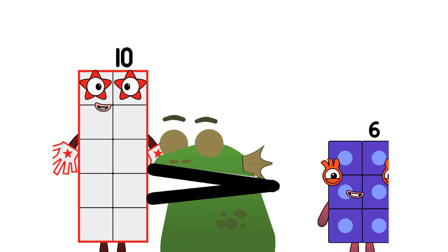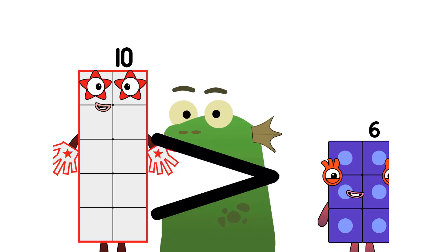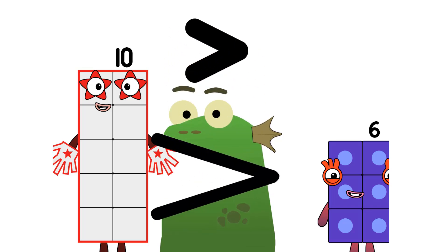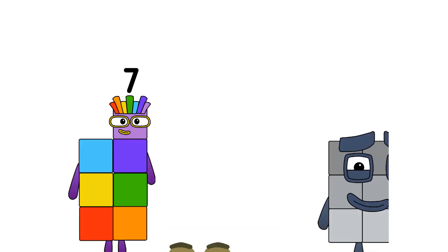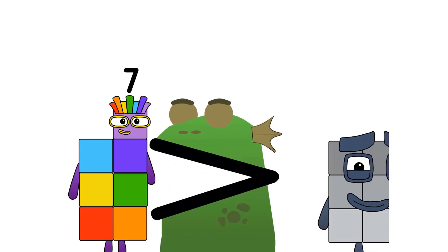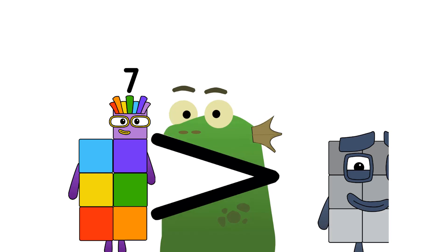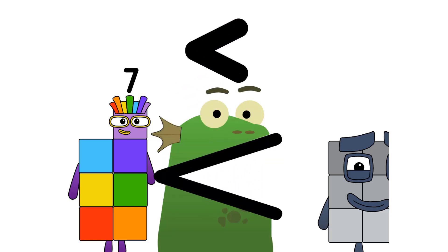The Block Dinner. 10, 6. Is greater than. The Block Dinner. 7, 9. Is less than.